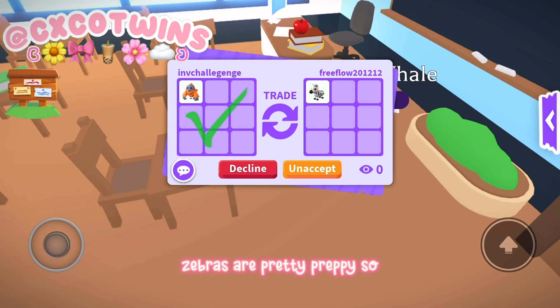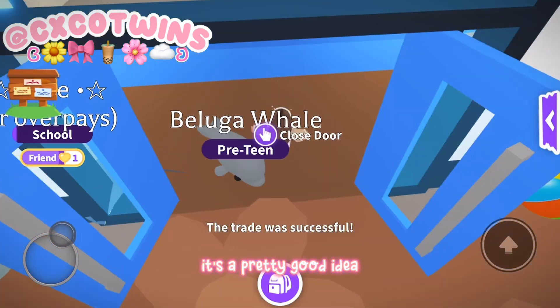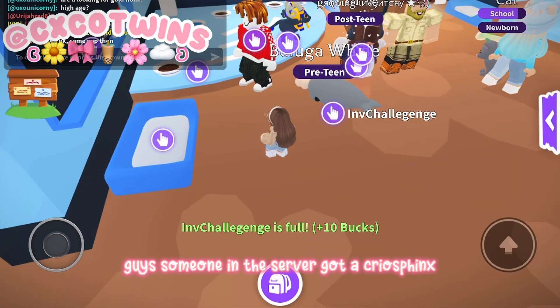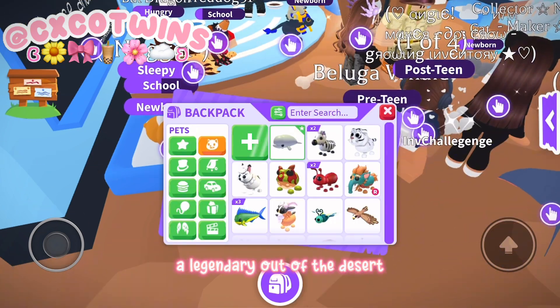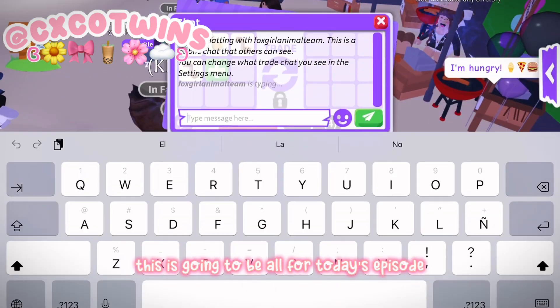Zebras are pretty popular, so I think trading an orangutan for a zebra is a pretty good idea. Guys, someone in the server got a cross finks — a legendary — out of the desert egg!